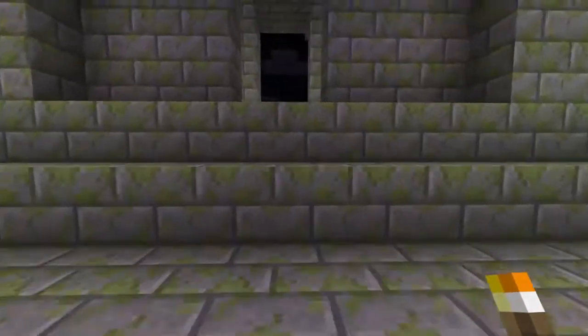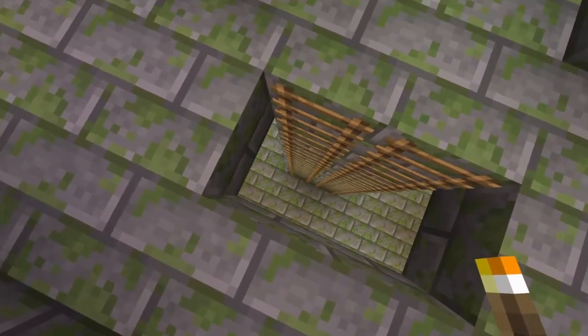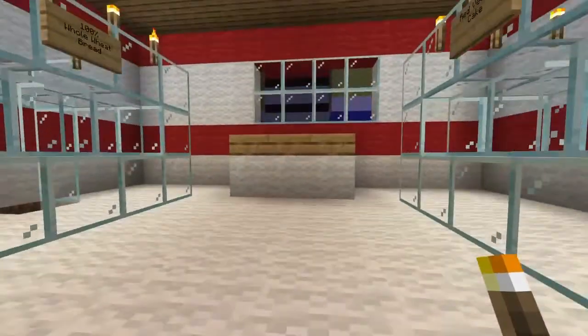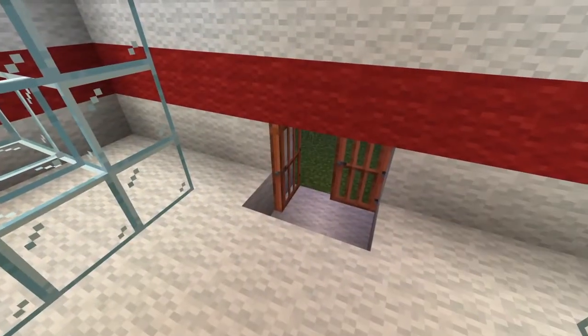I also built a temple in the middle of the town for absolutely no reason. I don't know what to do with this, but if I'm sticking with the satanic cult vibe, I can think of a few ideas. Every Satan city has a bakery, of course. I swear I put food in here. I don't know where the villager I put in charge went, but when I find him—